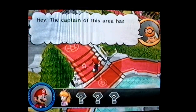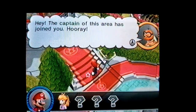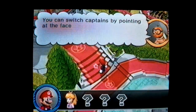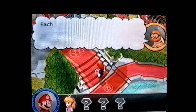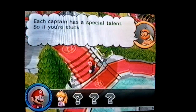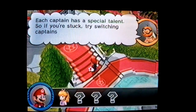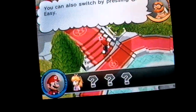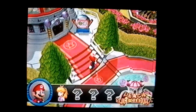The captain of this area has joined you. Hooray! You can switch captains by pointing at the face icon with the Wii remote. Each captain has a special talent, so if you're stuck, try switching captains. You can also switch by pressing minus.